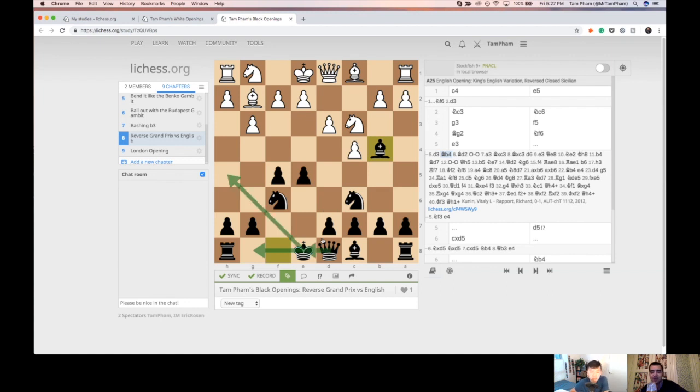The move I recommend here is Bishop to B4. Usually, if you're provoked, you'll take on C3, and then it'll be the same setup — you'll be familiar with the structure and all of the attacking ideas, like Queen E8, Queen H5. I included a game here by a really strong Grandmaster who is actually one of my favorite players to observe his openings, because he plays really offbeat stuff for a very high-level player — it was a game of Richard Rapport.